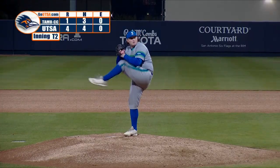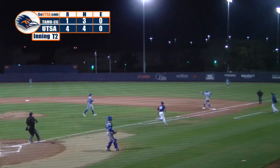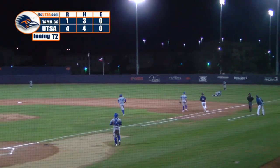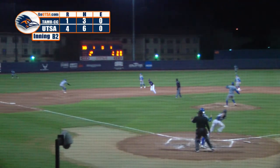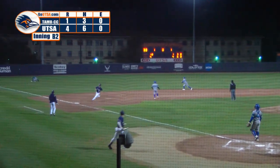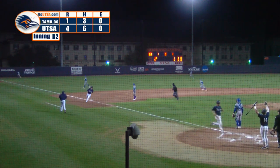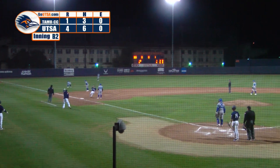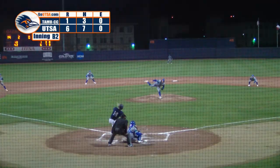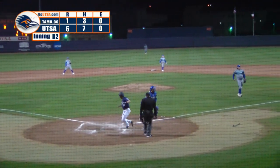Ground ball right side, it will go into right field for a base hit. Line drive to left field for a base hit — it gets by Williams, so he goes back to the fence. One run will score, two runs will score. Cornquist rounding second, on his way to third, and he'll end up safely there. Ground ball to third base — it's wide at the plate, the run will score.